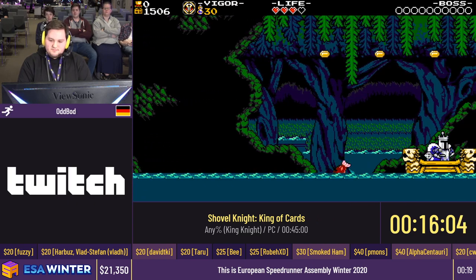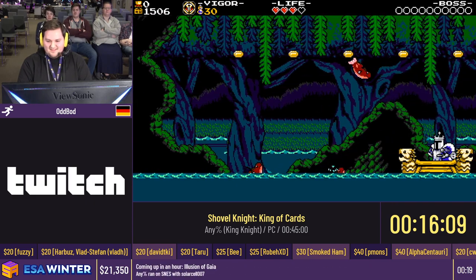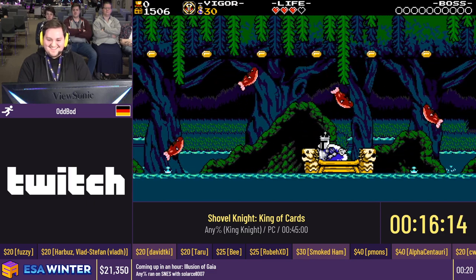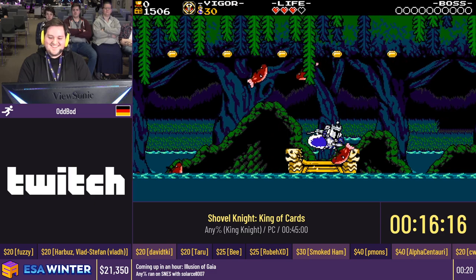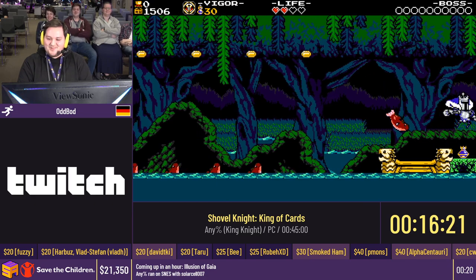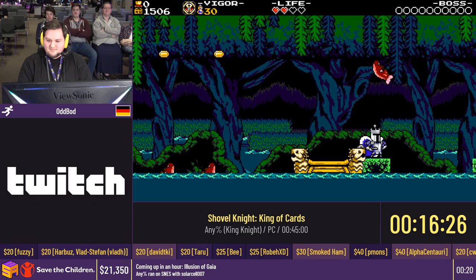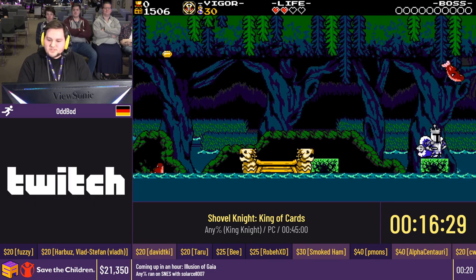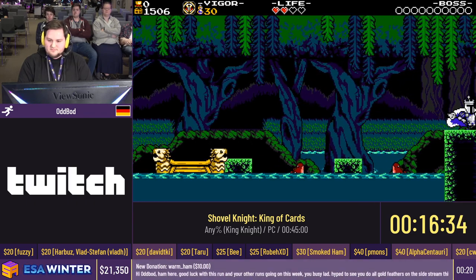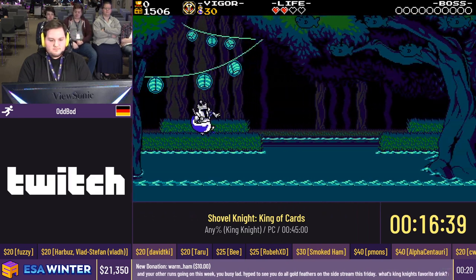Ten dollars from Warm Ham that says, 'Hi OddBod, Ham here. Good luck with this run and your other runs going on this week, you busy lad. I hope to see you do all gold feathers on the side stream this Friday. What's King Knight's favorite drink? Royal tea!' Shoutout to him — amazing speedrunner. And we also have a $50 donation from JD Lars that says, 'Kaizo anything is fun to watch, whether you know the game or not. For the kids!' And that just pushed us over halfway to our Kaizo level incentive for Vectronom — only $150 left, folks!